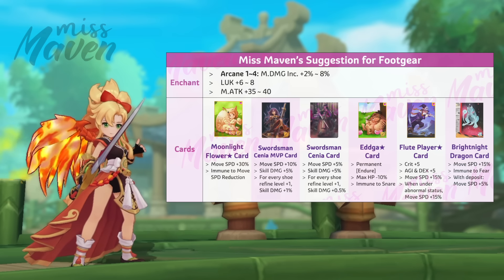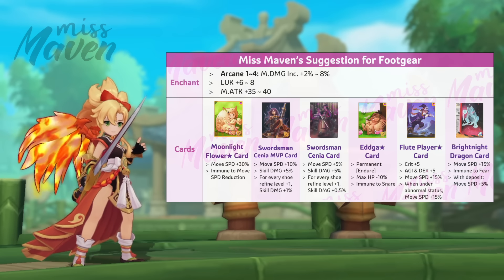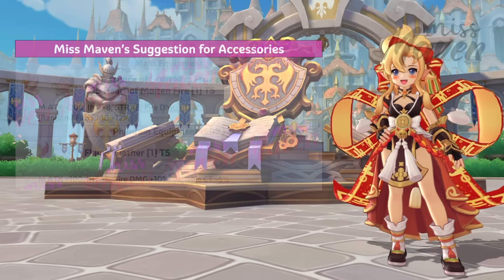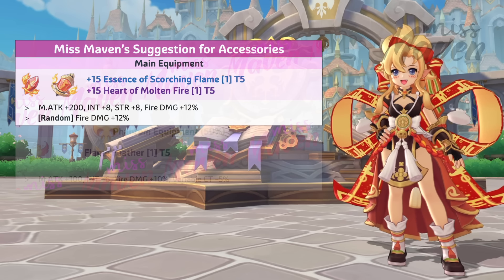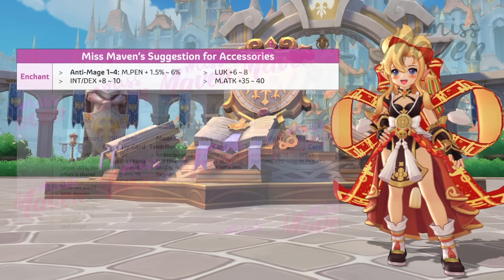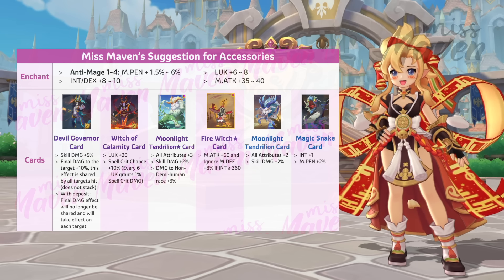For foot gear, the options for main equipment are Orderly Ankled Boots with 6% MPen or Glorious Wire Boots with 6% magic damage. While for phantom equipment, you may either use the White Gem Boots or St. Mary's Cloth Shoes. Your foot gear should be enchanted with Arcane 4 and inlaid with Swordsman Senia MVP card for improving damage, or Moonlight Flower Star card to be able to move freely while under Wish Oath hiding state.